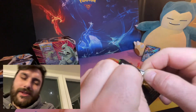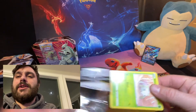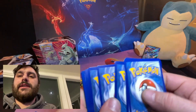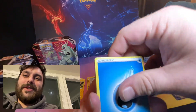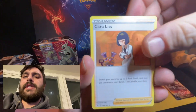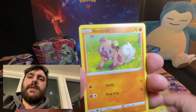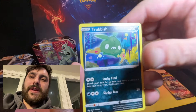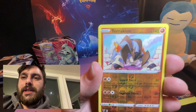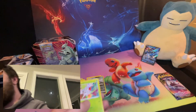Alright, we got Vivid Voltage — again the Chunky Chew, let's put it out there. Someone light up the like button, make that Chunky Chew disappear for us! We did get a green and white code card. Water energy, Dewpider, Thwackey, Carkol, Nincada, Jigglypuff, Voltorb, Rockruff — Trubbish reverse holo, and Terrakion — we end on a holographic Shaymin.